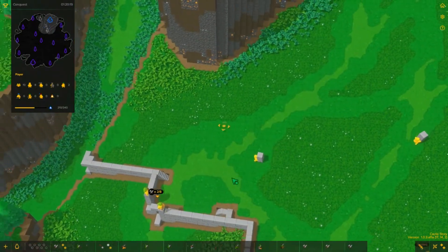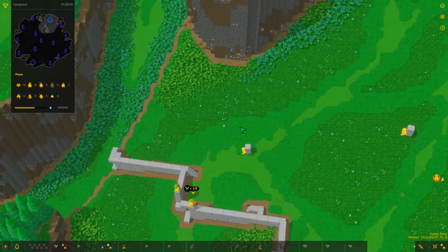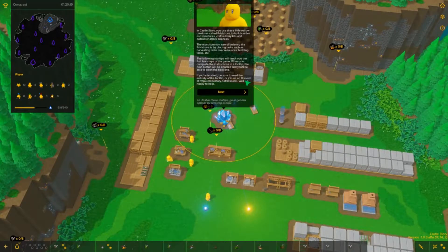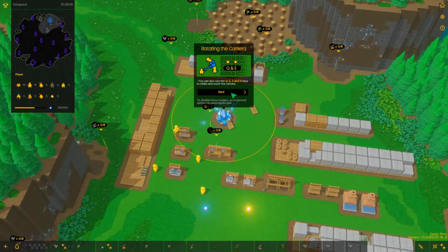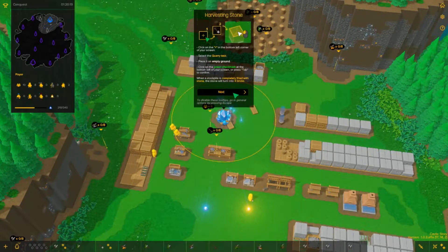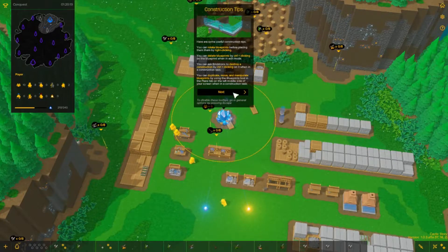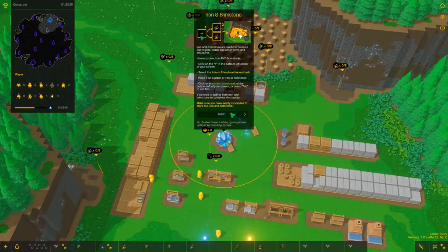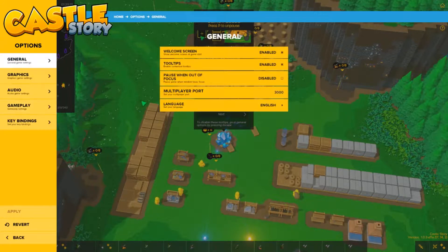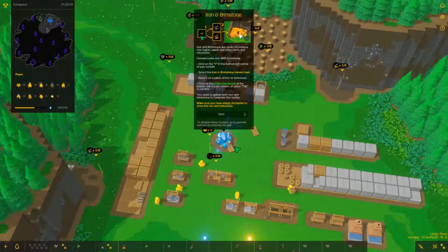It looks like we're still adding some more bricks to the wall. We know all of these things, so it's just kind of going through the tutorial stuff really quickly to remind us how to play this game. I already have this. Go in general options by pressing escape and disable the tooltips. There we go.